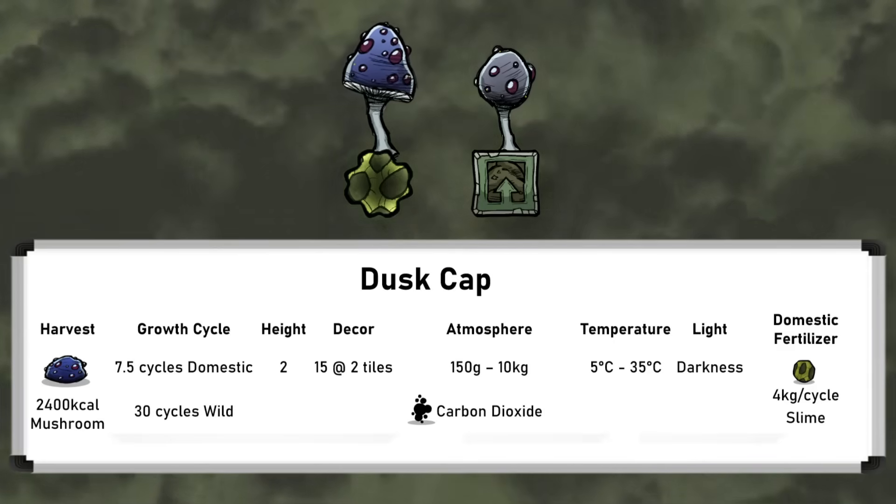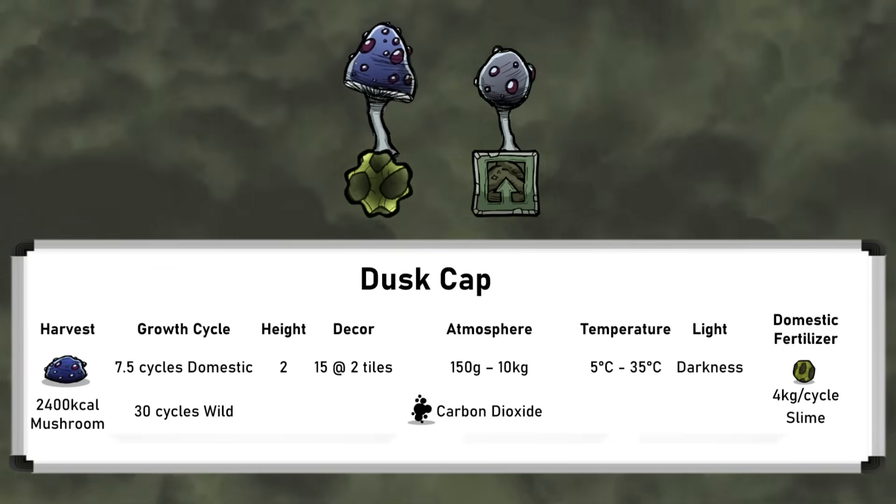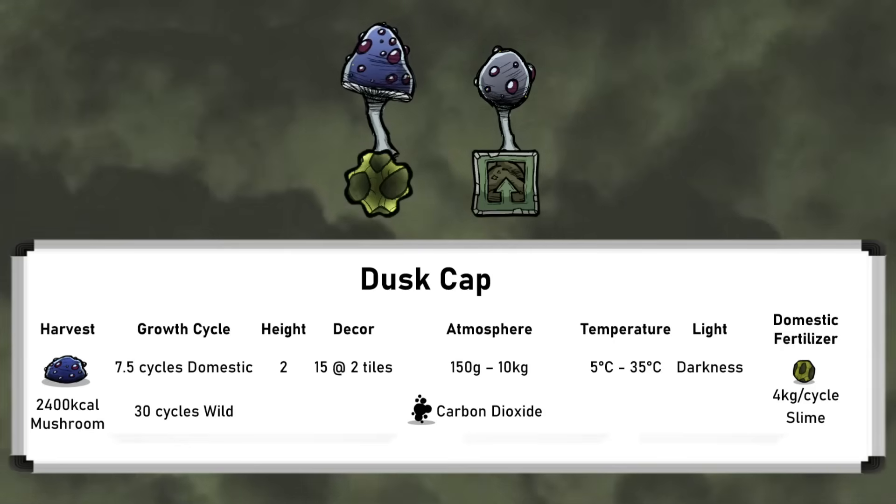To grow fully, a dust cap takes 30 cycles if wild, or 7.5 cycles if domestic. And when domestic, they need 4kg per cycle of slime, which isn't the easiest material to make renewably. But because they only need this solid fertilizer, hydroponic tiles aren't needed, and you can simply use farm tiles.